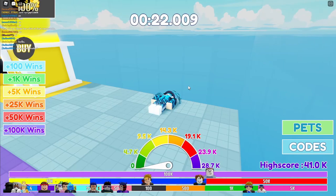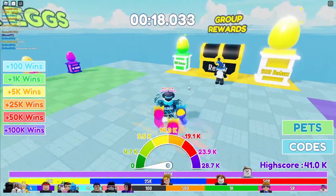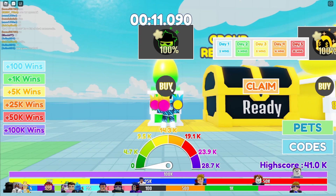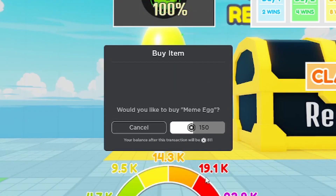But without further ado, let's just — I just tripped — but yeah, let's just buy the egg. So here it is, it's the green one right here. It's 100% chance of getting this pet, which is pretty cool, so you know that you'll get this one. Let's just click buy. I'm actually pretty poor on Robux, but let's just buy this right now. So 3, 2, 1 — there we go. Let's see what I get.